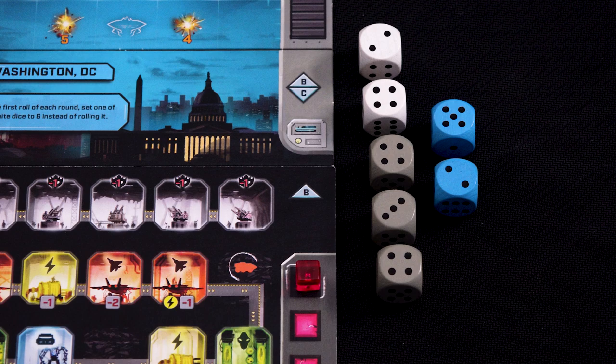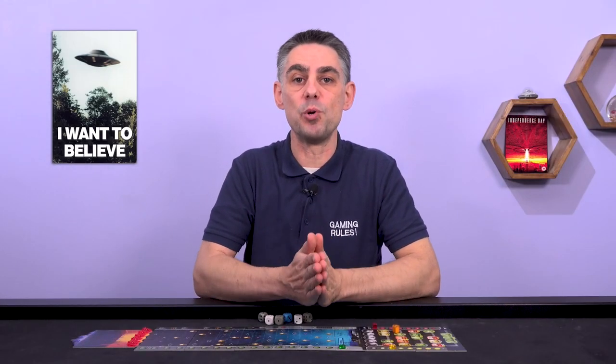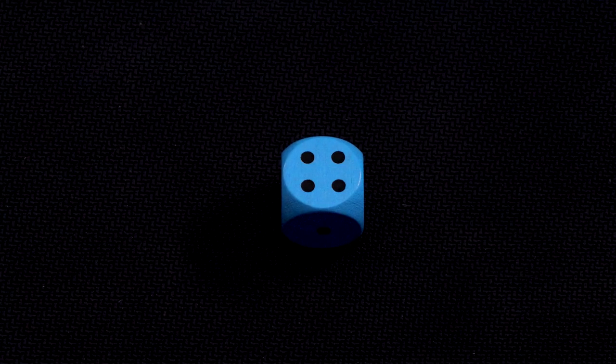The blue dice are for robots, which are brought into play by using the blue rooms in your base. Robots are extra dice that work for you — they are never rolled and they remain in the room where they are installed, working each round. To install a robot, use a die placed in a blue room and then take a blue die according to the value of the room.